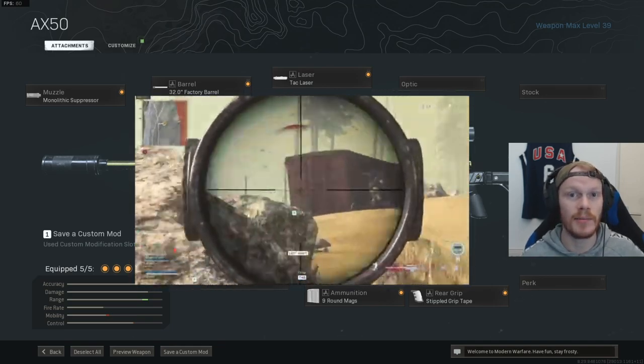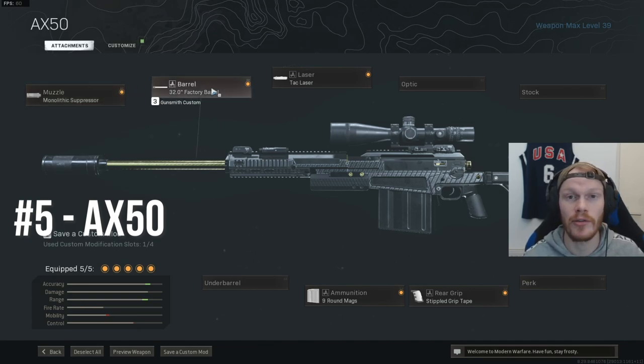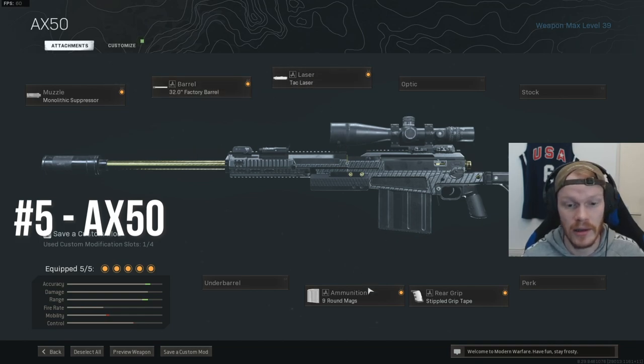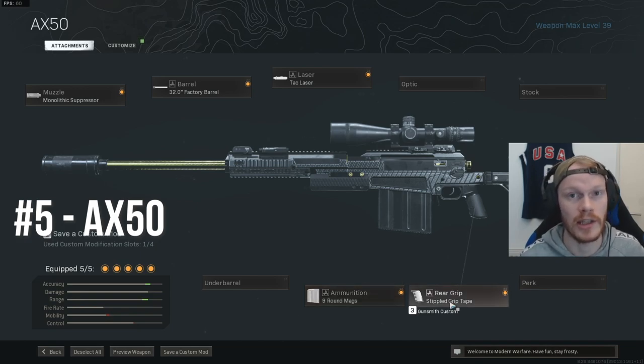If you want to use the AX-50, this is the best class setup. Use the Monolith Suppressor for extra sound suppression and damage range. The Factory Barrel for bullet velocity and damage range. The Tac Laser for extra ADS speed. The 9-round mags for a larger magazine. And the Stippled Grip Tape for extra ADS speed as well. Very good ADS speed — beautiful sniper.